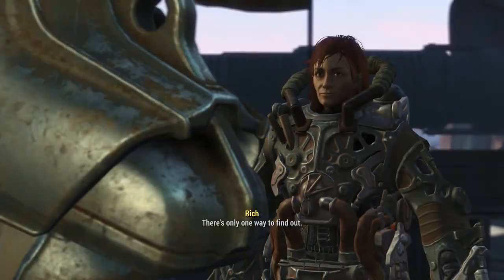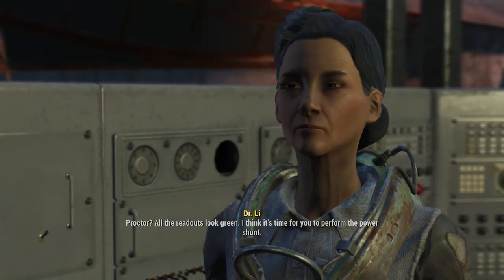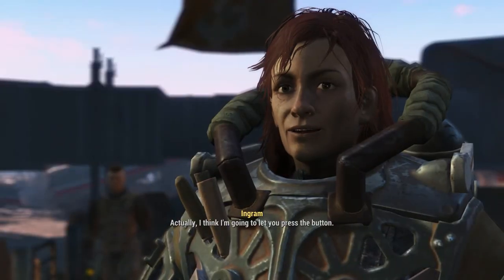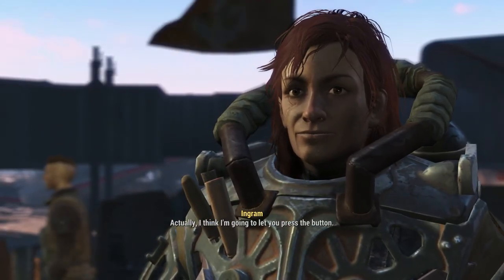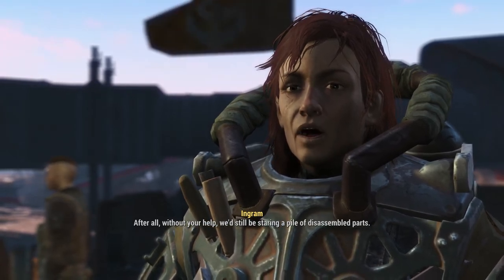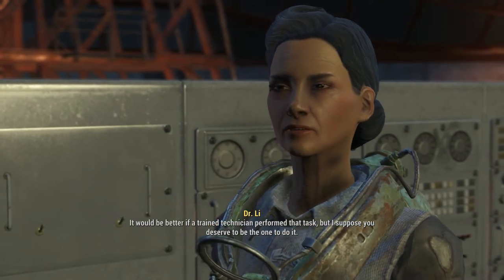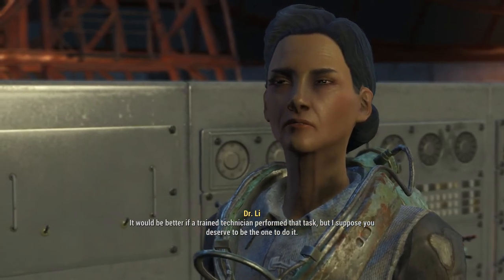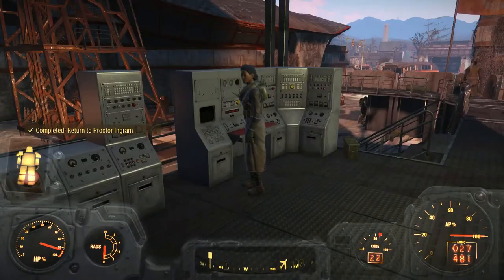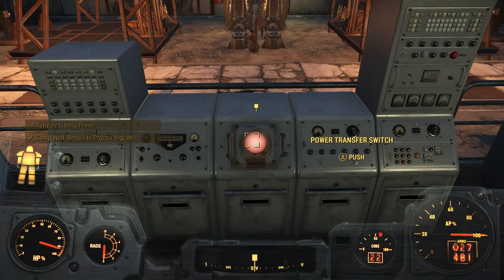There's only one way to find out. Absolutely. Proctor, all the readouts look green. I think it's time for you to perform the power shunt. Actually, I think I'm going to let you press the button. After all, without your help, we'd still be staring at a pile of disassembled parts. It would be better if a trained technician performed that task, but I suppose you deserve to be the one to do it. It's just a button. By the way, it's not green — it's whatever.